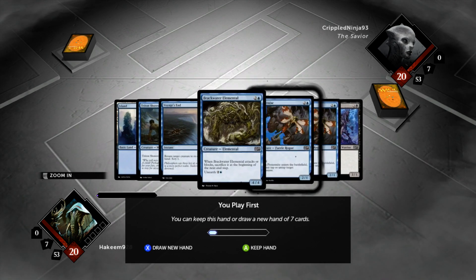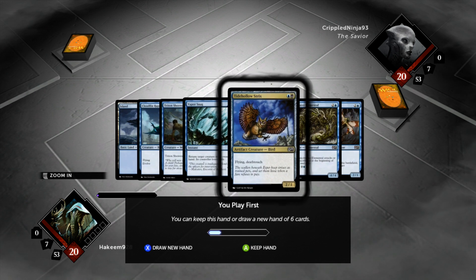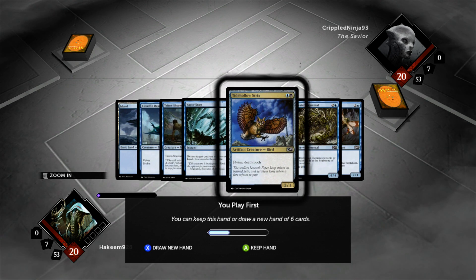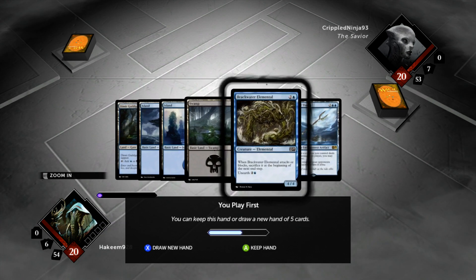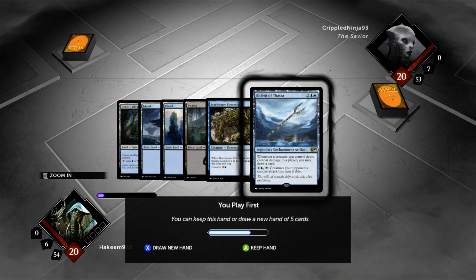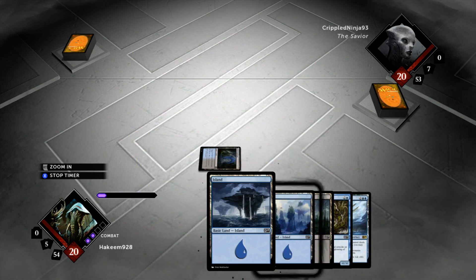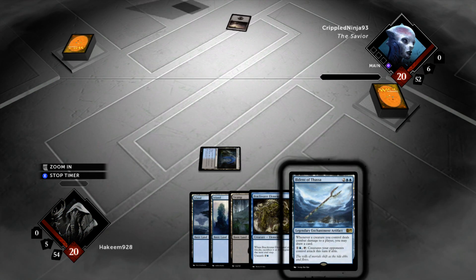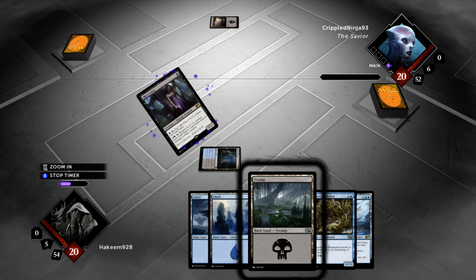First hand: 1 mana — not exciting. Again 1 mana, 3 castable spells. I got caught doing this before, I'm not going to do it again. Looking at 4 mana on the play with Brackwater and a Bident — not exciting, but I'd rather not go to 5. I'm on the play and I've got a 3-drop then can perhaps draw 1 card off the Bident. Hopefully we pick up a 2-drop, but this hand is very weak.